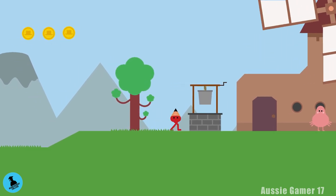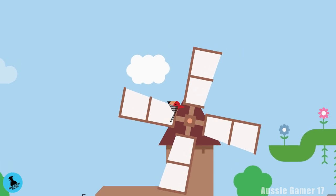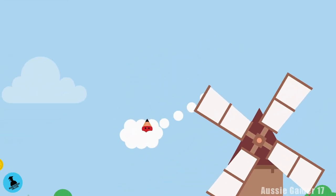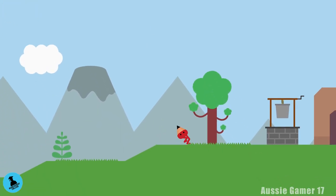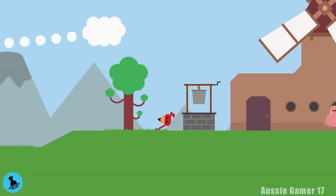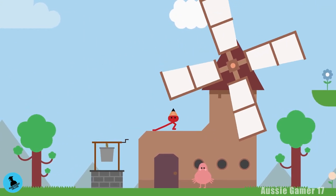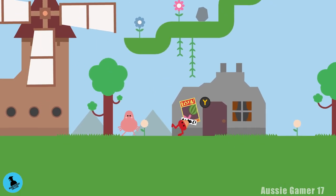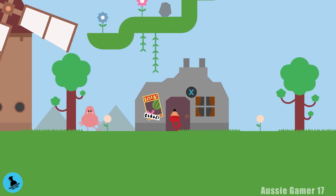Jump up on top of the windmill, jump into the cloud — it'll float down — grab these three coins, and head back. We should now have 15 coins. Don't fall in the well! Head inside this building just to the right of the windmill.